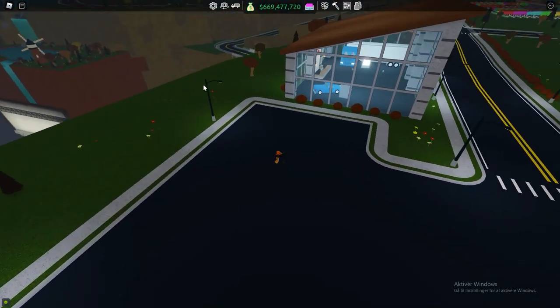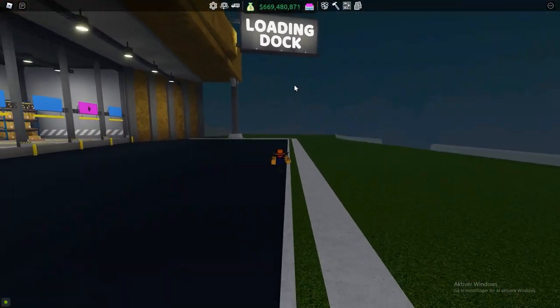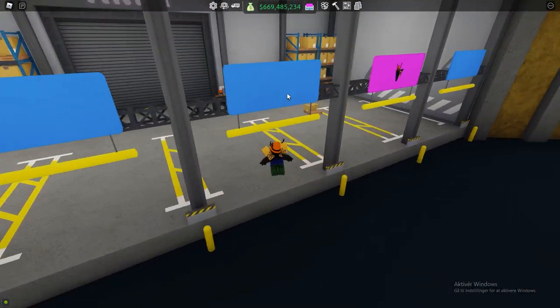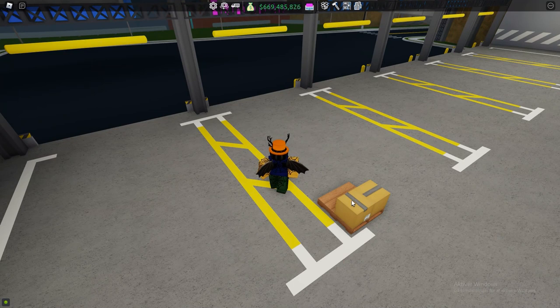So the delivery driver will drive right down here to the loading dock as you can see. This has also been changed a bit — it's now open front, and our stuff here is now parked in boxes right down here. That has also been changed with the delivery driver update — the whole way you go get storage has now been changed.